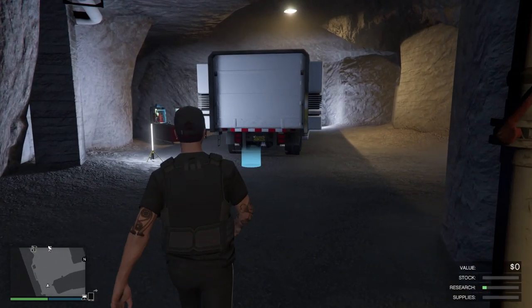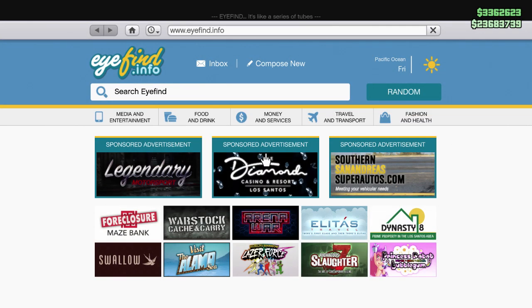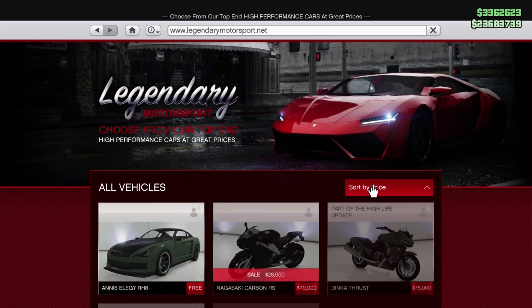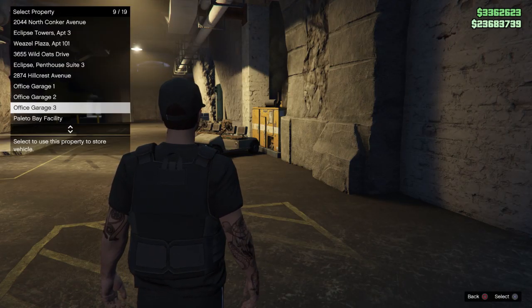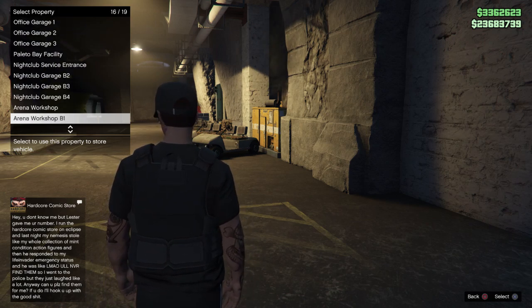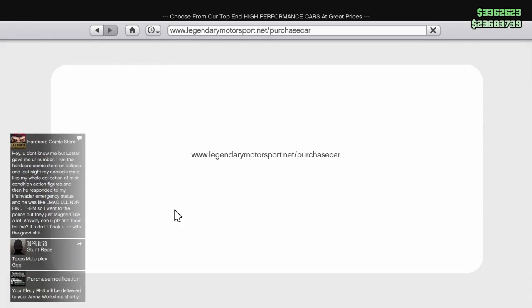For your next step, you're gonna want to order an Elegy — either into your arena war workshop, your nightclub, or your facility. I'm sure some of you are familiar with this glitch. You just want to order one and put it in your facility, any of your nightclubs, or your arena workshop. I'm gonna do the arena because most people have an arena.